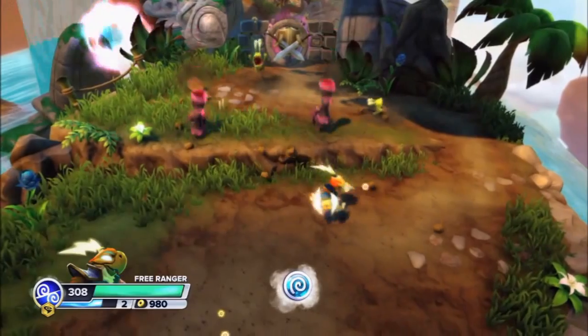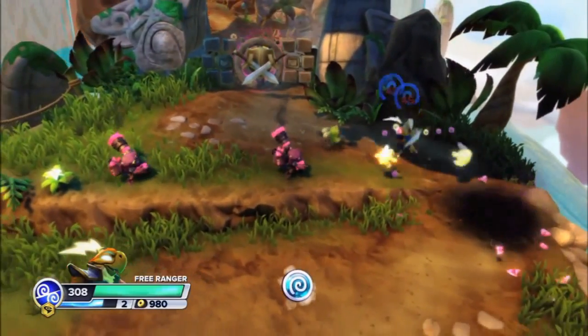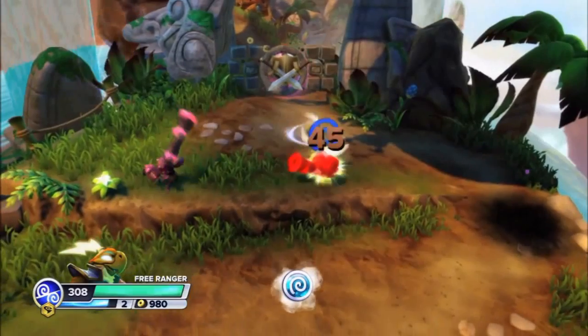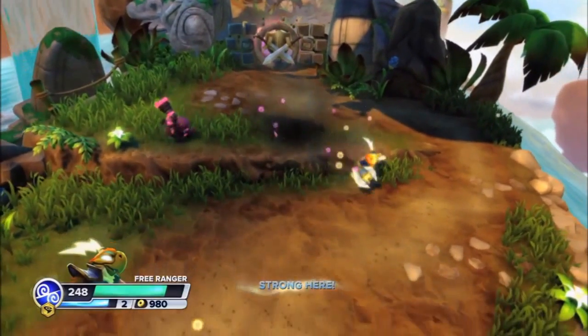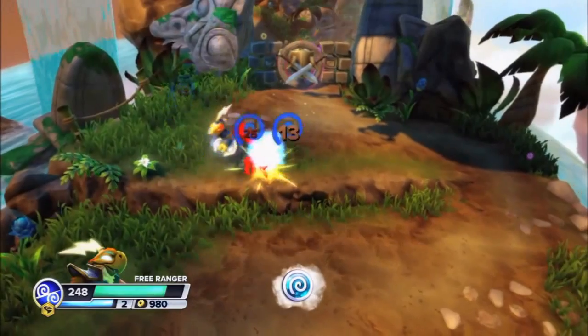As Free Ranger, you can either attack the Greebles and Chompies by slashing them with your blades, shoot lightning bolts, electrical blasts, or harm them by using a possible speed move that's going to be shown here at the moment. There it is.